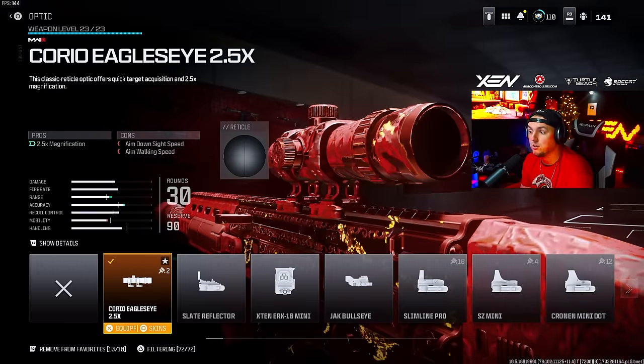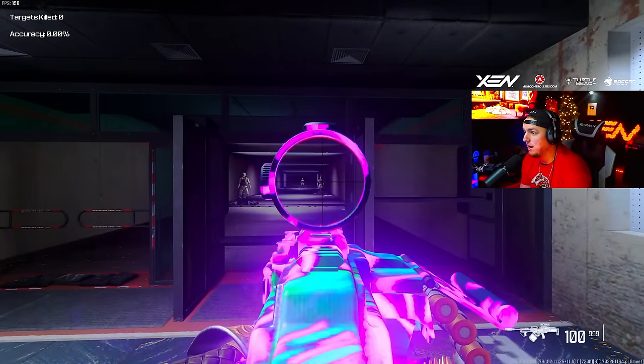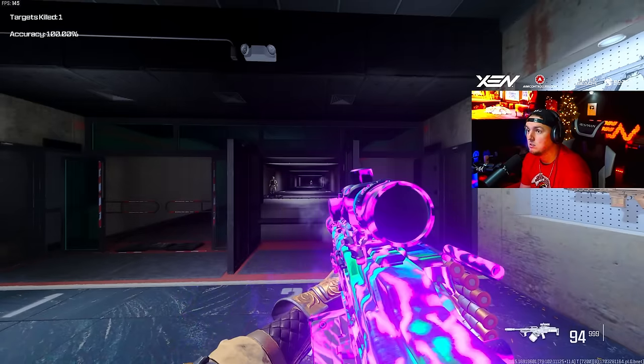For the MTZ-762, the attachments are: the VT7 Spitfire Suppressor L, the MTZ Precision Black Thorn barrel, the Bruen heavy support grip, the 30-round mag (which is the max), and the Choreo Eagle's Eye 2.5x scope. Now let's test the Pulemyot, which I think is one of the more accurate weapons in the game right now.